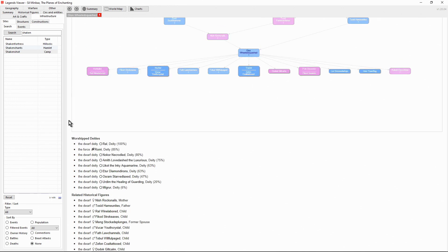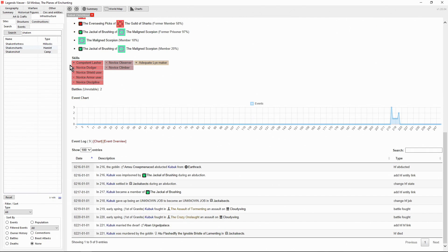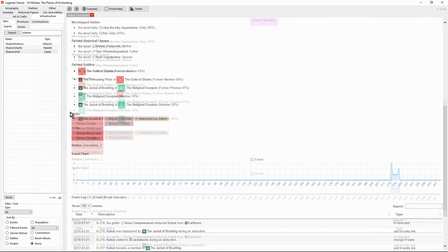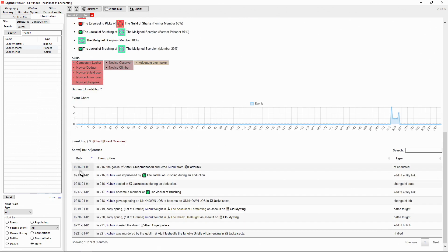That explains why he had so many children — he got married a few times. Four of his children are already dead. Let's look at this one: murdered by a goblin, and she was quite young. She was abducted when she was 10, born in 206, and imprisoned in a place called Jackal Sects, where she became part of them. She got married, but on the day she was married, she was murdered by a goblin.